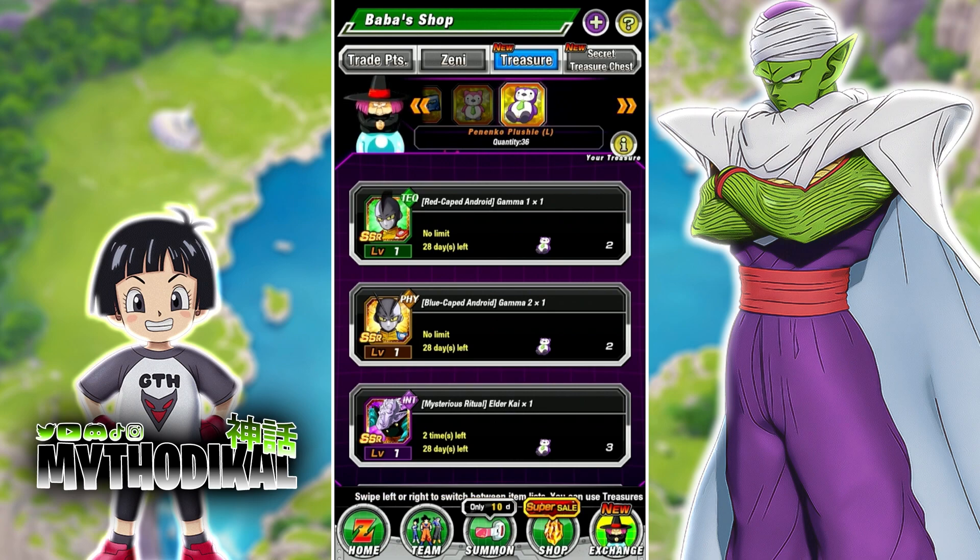Now, that could possibly mean that you are going to get Dokkan Awakenings and EZA's during this New Year celebration, maybe in another part — possibly, potentially. Don't know for sure. We don't have any details behind that. That's just me speculating on that since they are in the shop and are purchasable.